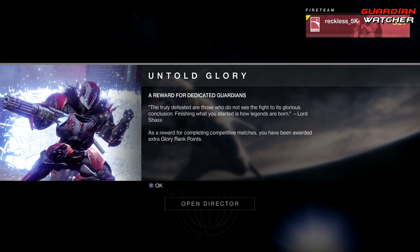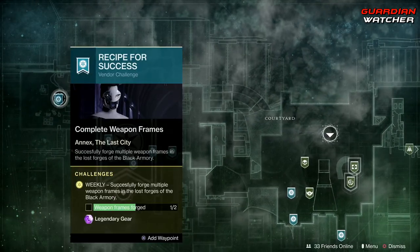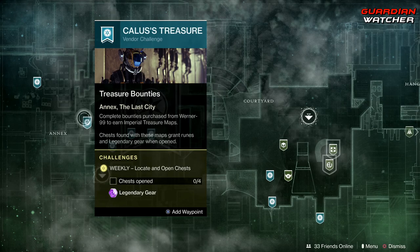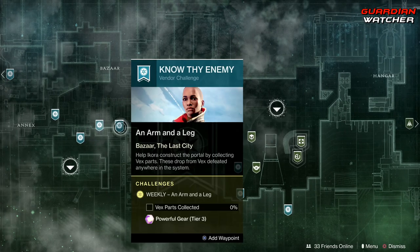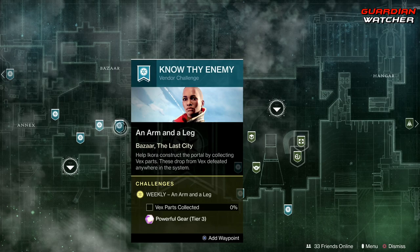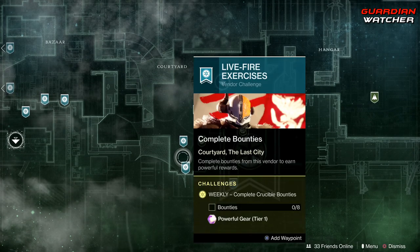Starting with the weekly reset — over at the tower on the left hand side, you have your weapon frames that you need to complete. Complete two of those, find four chests, complete eight bounties for Gambit, get five thousand XP for your clan, and collect vex parts.